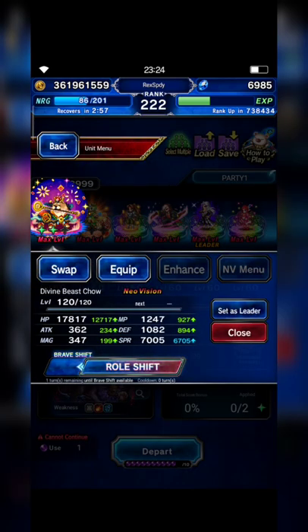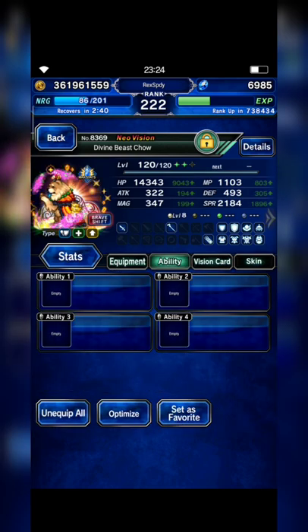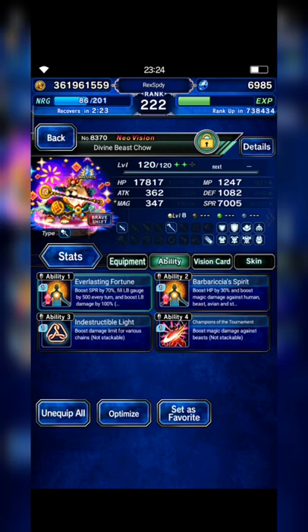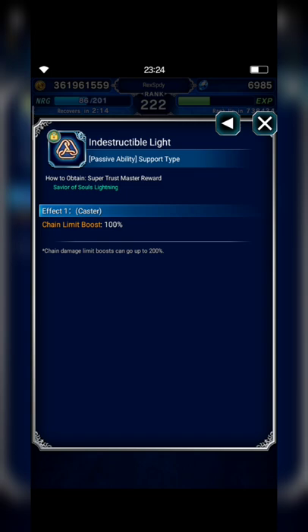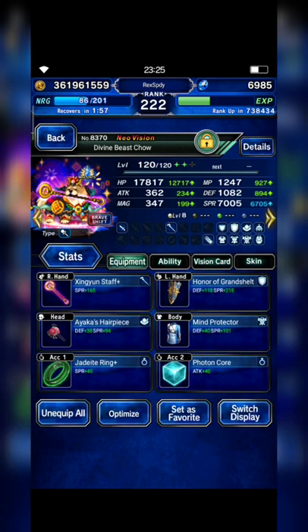In order to clear level 99 with budget units and builds, I can say that we need Chow EX2 at least. I bring Chow with no build on its base form, and this is how I build its abrasive form — with spirit points 7000. We should focus on magic beast and magic fairy killer, and don't forget to equip Chow with Indestructible Light. This is an SDMR from an NV unit, and we need this to maximize its LB damage output.